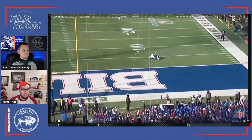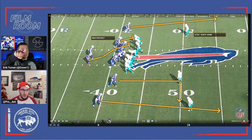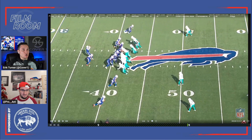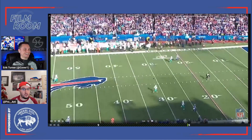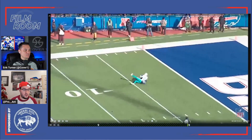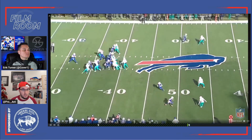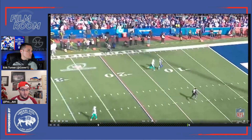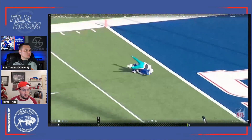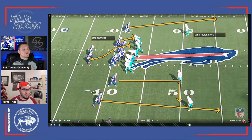This is the risk that you run when you show cover zero. It's unfair to these corners — they're not supposed to have this much time. Watch Howard to the top — he's like, okay, ball should be coming out. Diggs is going deep, he's waiting. And again, this is third and 15, so the Dolphins defenders are thinking this ball has to come out quick. We're going to make a play on the ball or come forward. Darius Slay from the Philadelphia Eagles retweeted this play with a really good comment saying this is unfair to ask of a defensive back against cover zero.